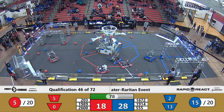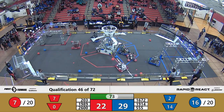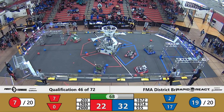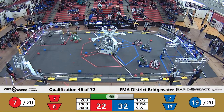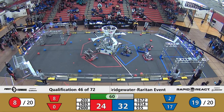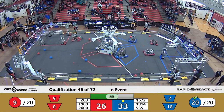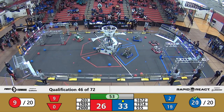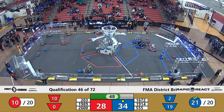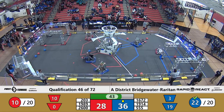203 Superbots continuing to place some cargo into that upper hub. 555 Montclair Robotics making those nice deliveries into the lower hub. 203 Superbots continuing to place some cargo into that upper hub. 1914 the Midnight Inventors trying to place some cargo into the upper hub, makes a little bit of a collision with red alliance cargo.